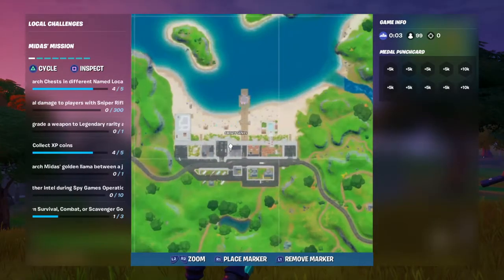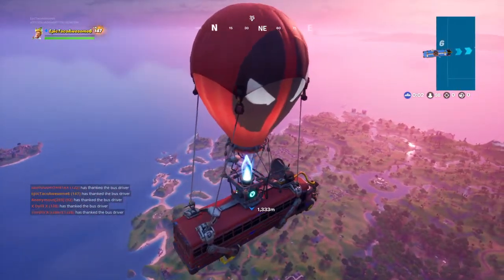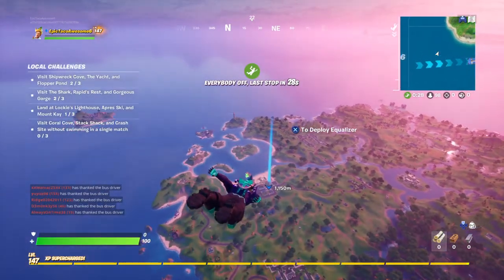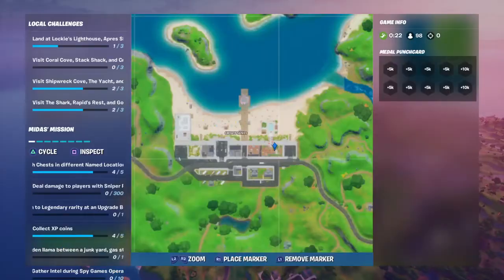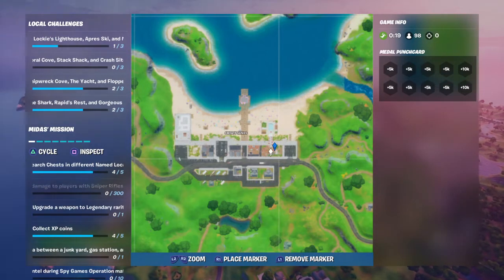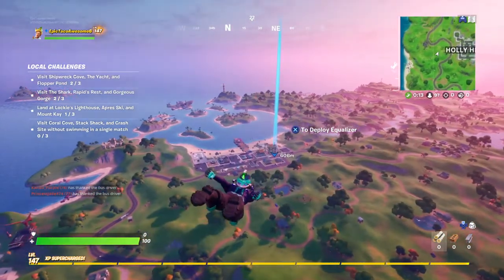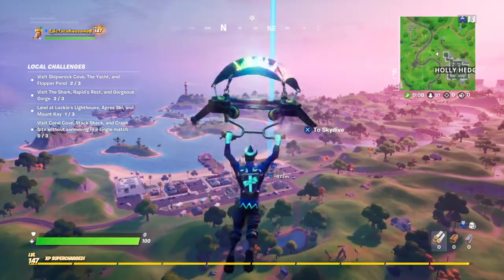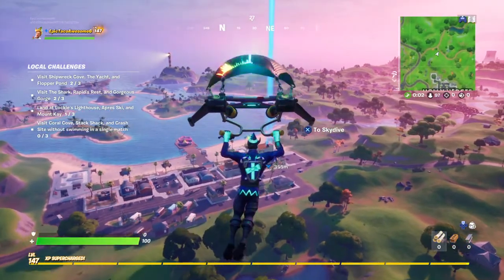All right guys, so you wanna go to Sweaty Sands, okay, and you will see a big tower there. And you guys will see Deadpool's pants, like, in the air. But I'm gonna show you guys here. So you wanna go to Sweaty Sands, go to this area — it's like a big hotel. You wanna go there.